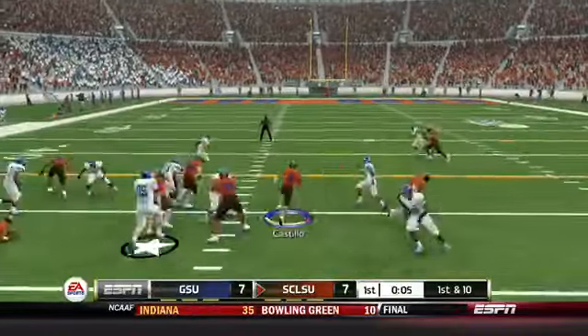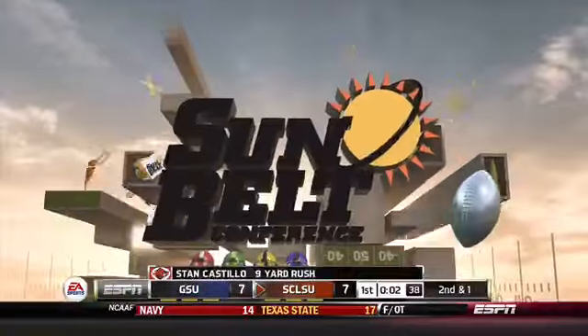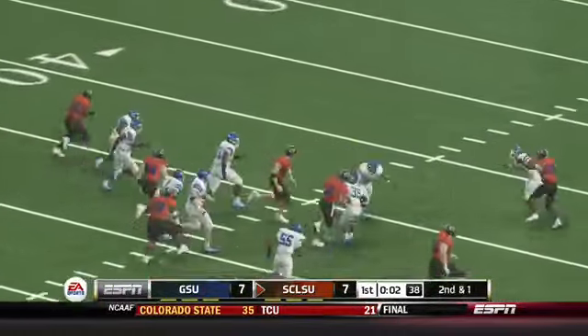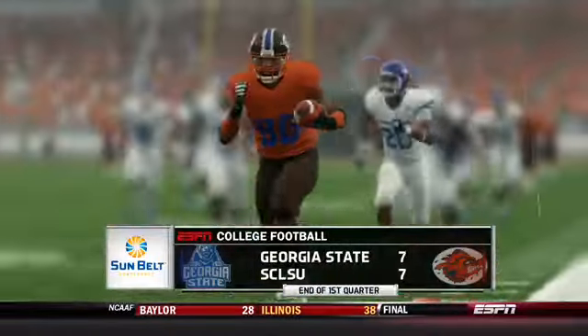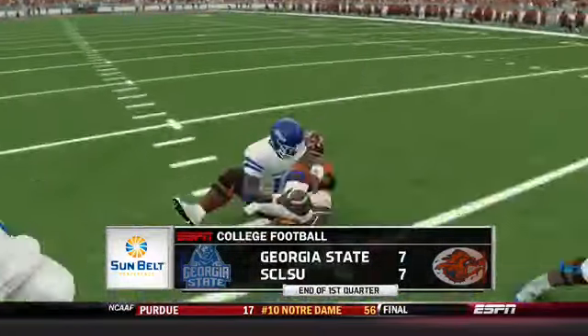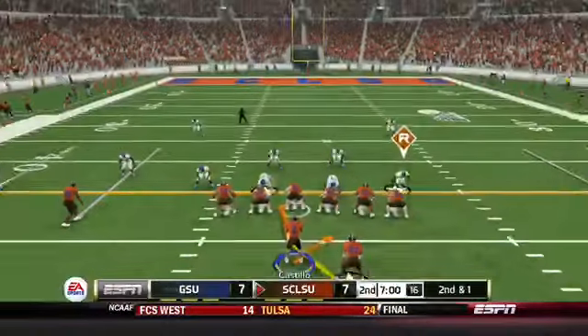Next play is a run for Stan Castillo, who cuts into the defense for a nice nine-yard gain. Very tough quarterback — really love the 87 speed he brings to the Muddogs offense. He does need to learn how to slide, but that's going to be the end of the first quarter. It's a surprisingly close game with both teams tied at seven after one quarter of play.